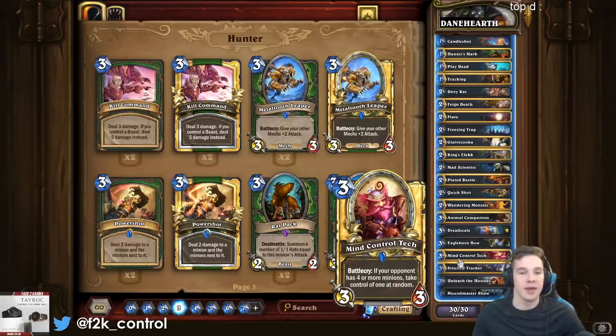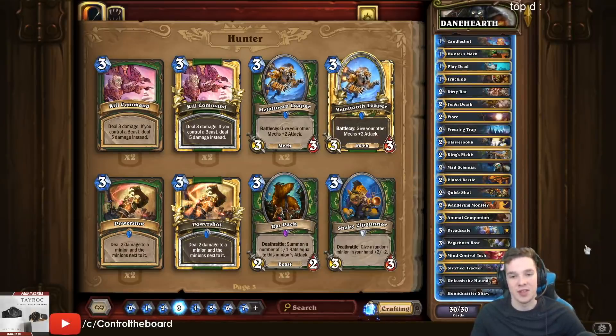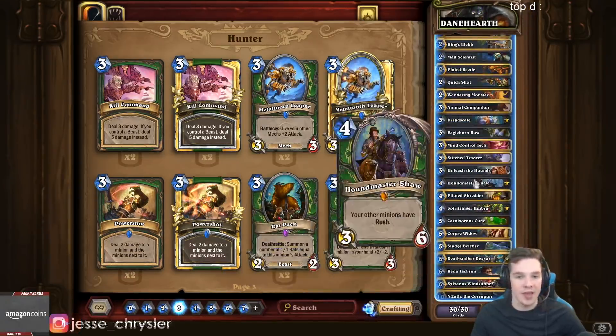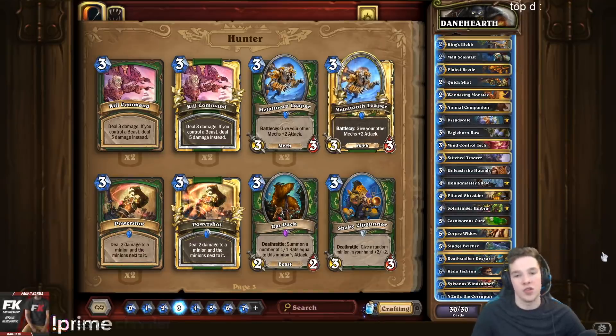It gets some fun Dane cards in the deck like MC Tech — I know it's a big card on this channel, he's got some emotes with that, so it's kind of sweet. We played with that earlier today with a Shudderwalk Shaman deck. And then you've got basically all the value Deathrattle cards and cards that help with that, like Shaw, Umbra, Cube, and then obviously your engine which is just Rexxar.